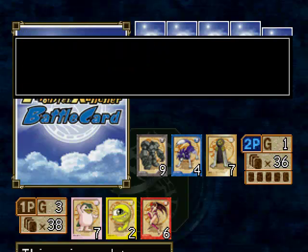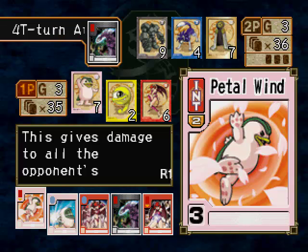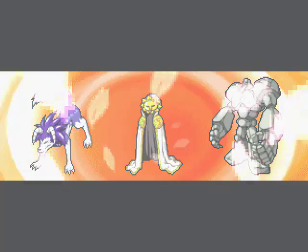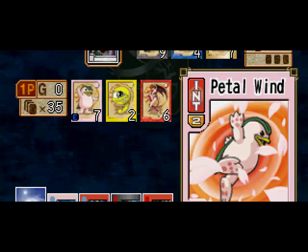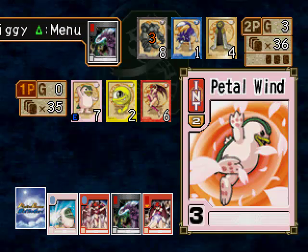He doesn't have guts. It's going nice and slowly — must be detecting the fact that I'm ahead on cards left in the deck. 9 damage for 3 — super special awesome.